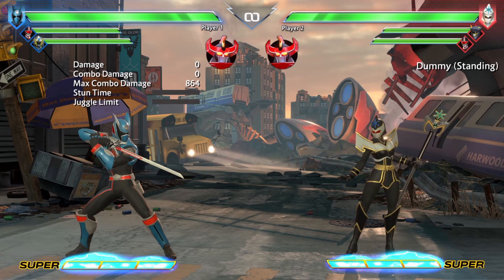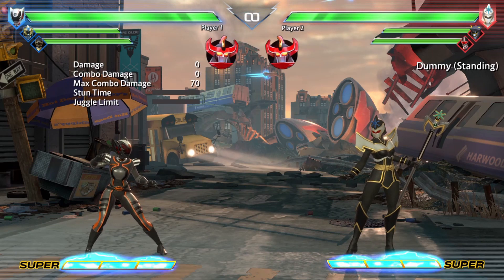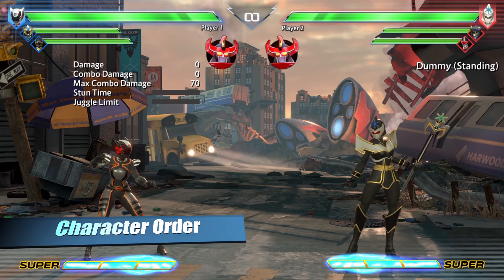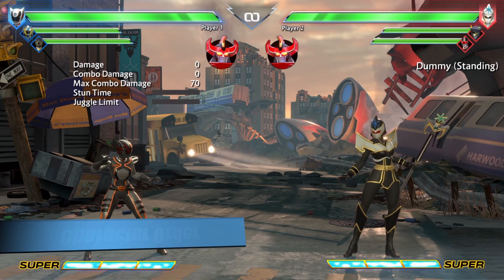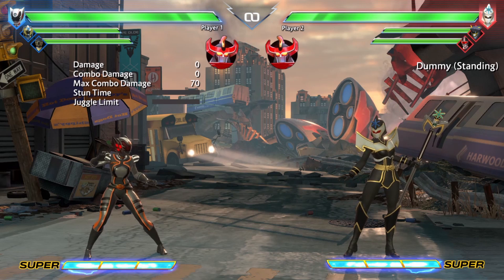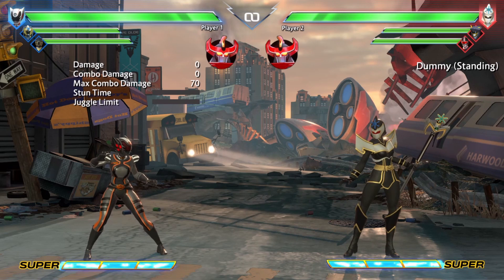That pretty much covers everybody's assists. Now that we've finished talking about assists, let's go ahead and move into the next most important topic in team composition, and that is going to be your character order. In this game, your team is composed of three characters: your first character, called your point character; your second character, commonly referred to as the support or battery character; and then your third character, which is your anchor character.